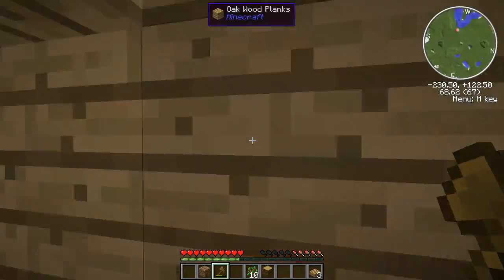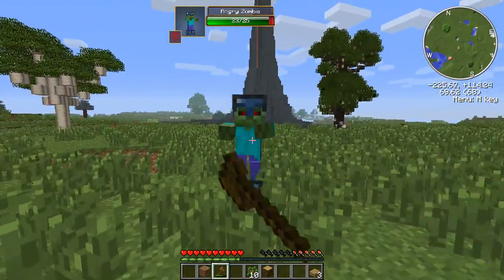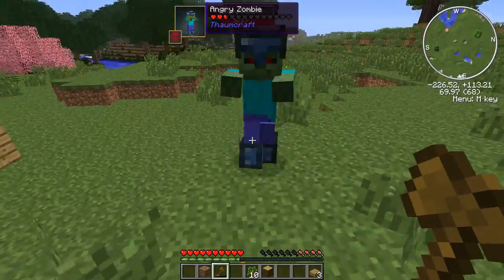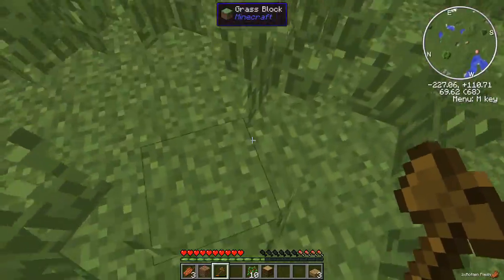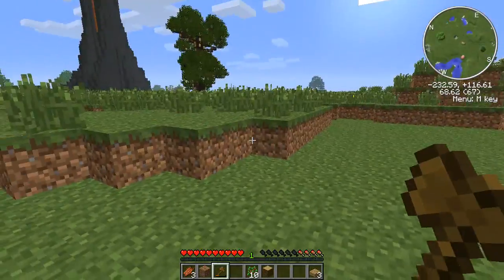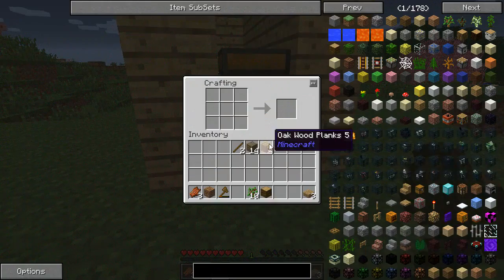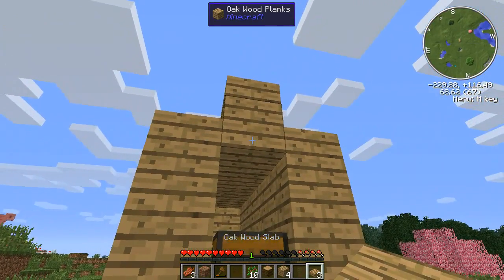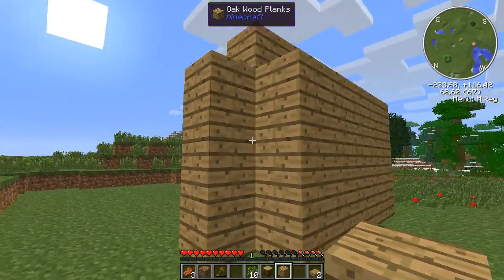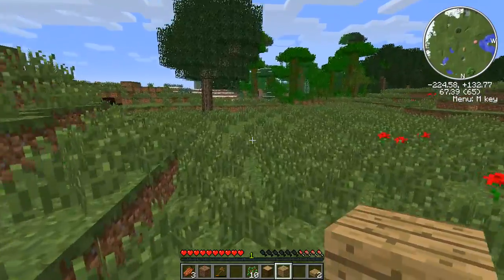Throw that in there. It's the hat, isn't it? What is that? It's got to be some kind of Thorncraft thing. I don't know what most of the things in this game do now. I'm going to put that there and just fill it in the back a bit. A good solid back on my house.